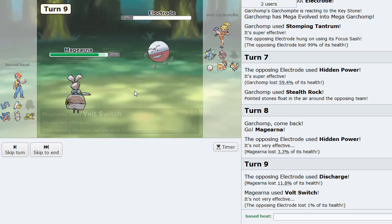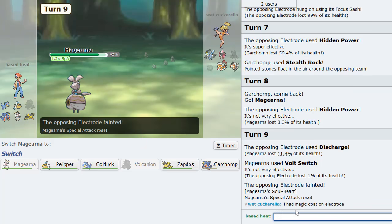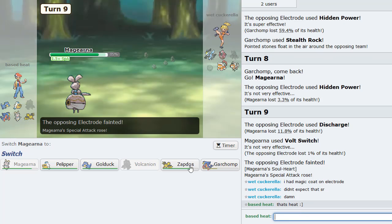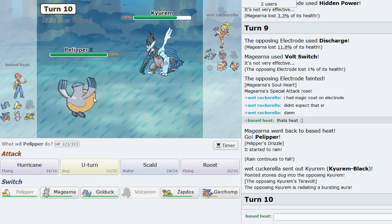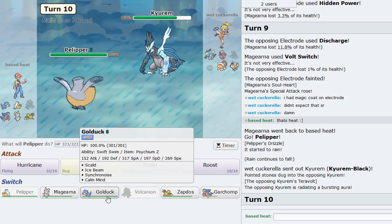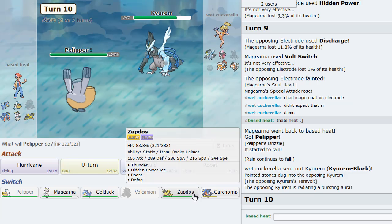I go Magearna — probably just Volt Switch. I was expecting a screen set but apparently not. No Paralysis either, cool. We gotta keep Magearna a little healthy to deal with Tapu Lele. I hit Magic Room on Electrode. It's as if he can hear me. I'm going Pelipper. In comes Kyurem. He definitely has the ability to Fusion Bolt or Z-move. I need this thing weakened because if I can weaken Kyurem quite a bit, Golduck can just clean up his team. Just clean it.